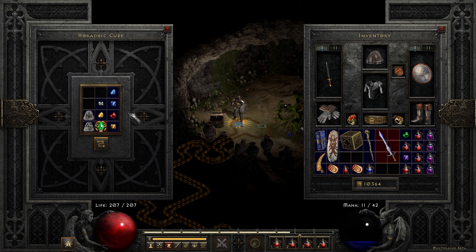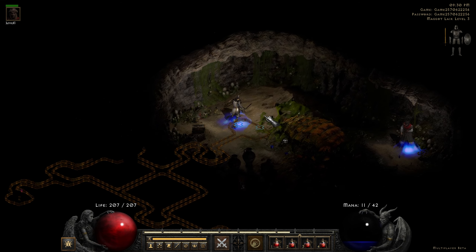So there we have the Staff of Kings — I have my cube completely filled up. That's okay though, because we're going to go ahead and go back to town and repair all equipment.